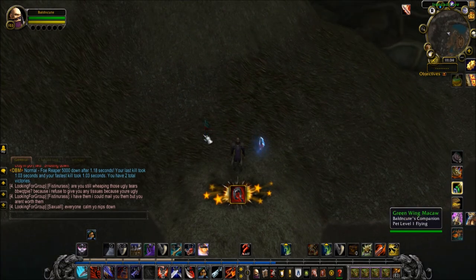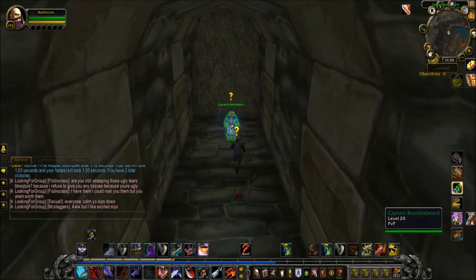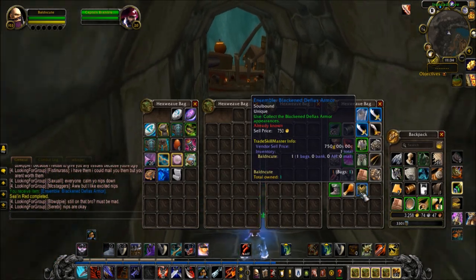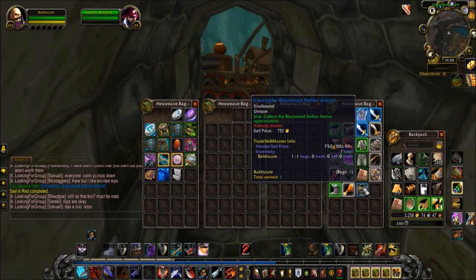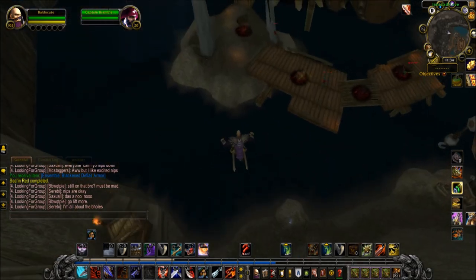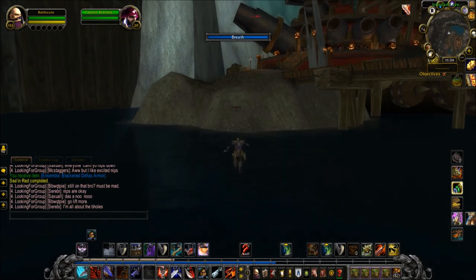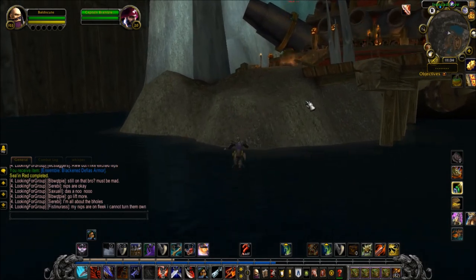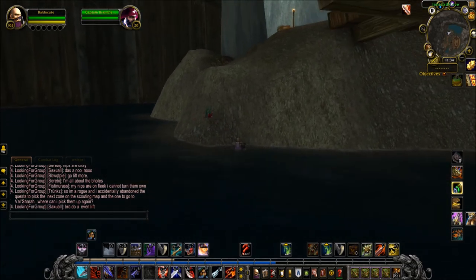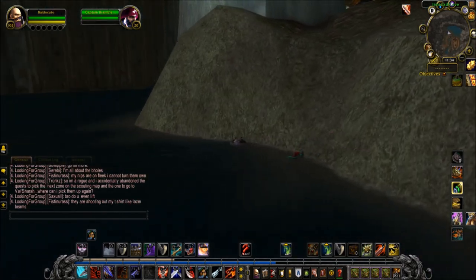It should also be noted you have to dismiss and resummon your Greenwing Mockhaw, because when I first walked in here it didn't want to let me grapple back up. I walked out of the room, walked back in, dismissed and summoned it again. I already know all of the Blackened Defias pieces but it does allow me to vendor it for 750 gold, which is a nice little deal. It only took a few minutes — I imagine it's limited to rogues because of the way the grappling hook works.